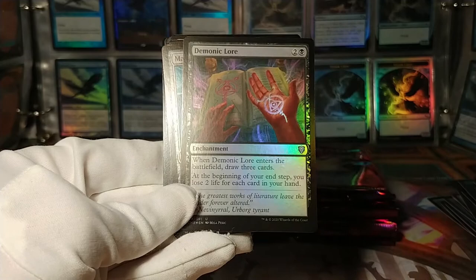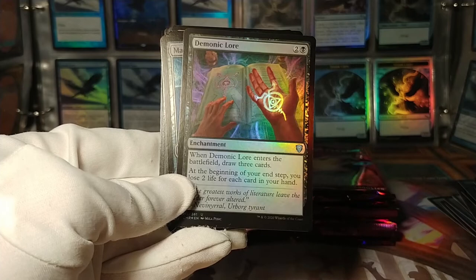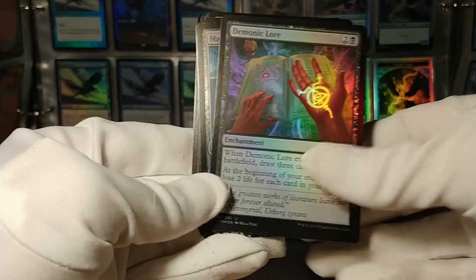Demonic Lore: when it enters the battlefield, draw three cards; at the beginning of your end step, lose two life for each card in your hand. I actually really like this card — three mana, draw three cards, but with a big drawback. It's actually a really nice foil too. There's another card that was sort of like this from the last Theros set. I'd like to use them in something, but I don't know where.